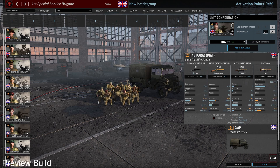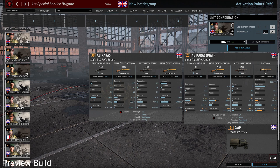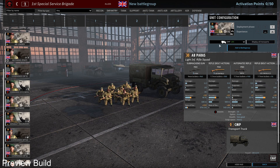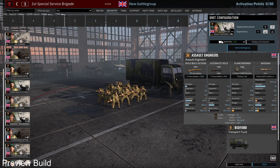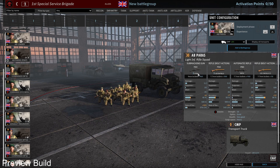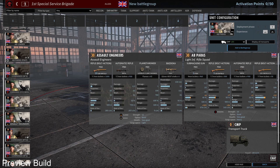In C phase the AB units arrive a little bit later. There's a change to the AB Paras in the standard variant: they lose one rifle and gain a sniper rifle, and they also lose their Gammon bomb. You also lose one Sten gun and gain the Lianfield sniper rifle.